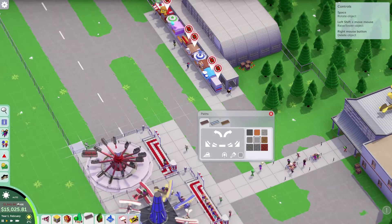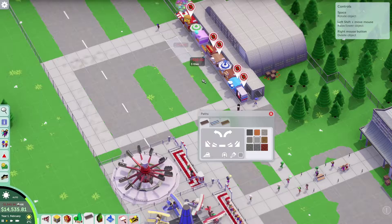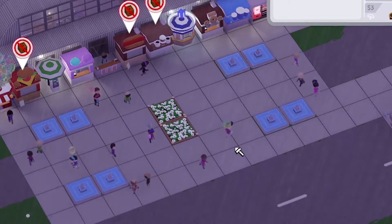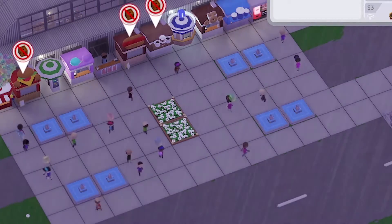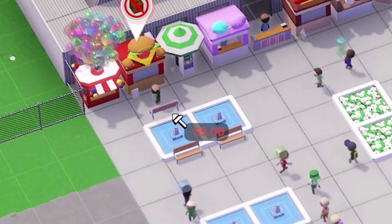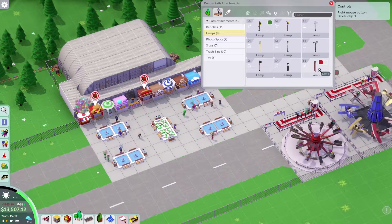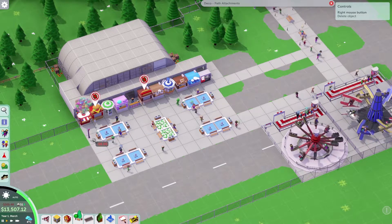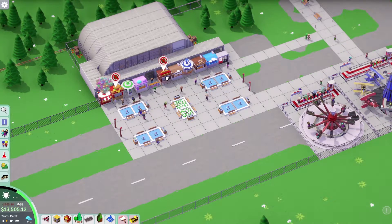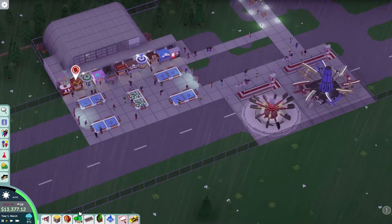Since we have so many different shops, let's make this a giant food court — something like this. Actually, that's too big — delete those, and instead add some fountains and flowers. Throw some borders around them, benches, trash cans, and install these cool new lamps. So this is basically going to be our food court area.